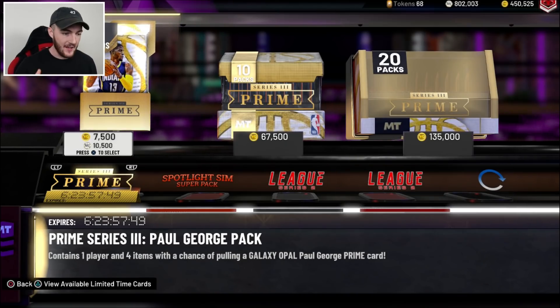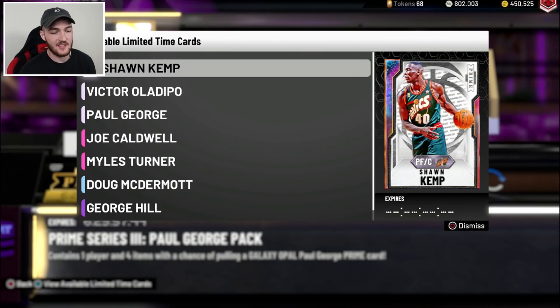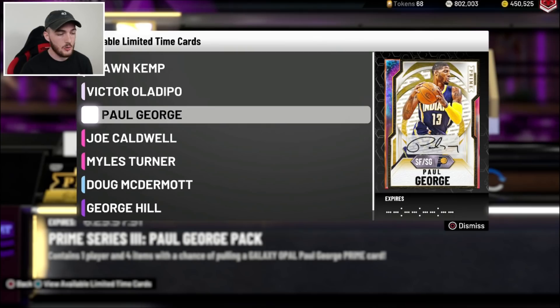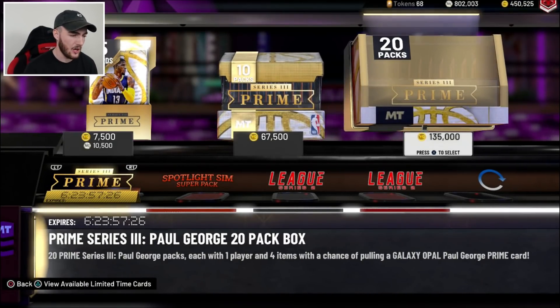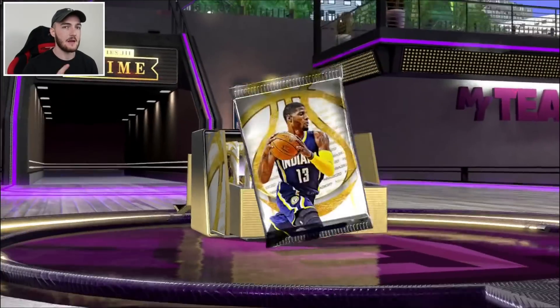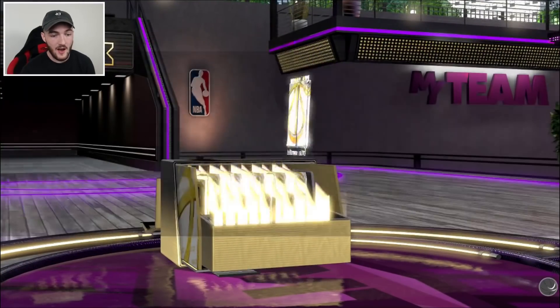In this video, we have another Prime Series 3 pack opening with three new Galaxy Opals. There's a Galaxy Opal Sean Kemp, Victor Oladipo, and a PG who is the Prime Series player. Get it started by dropping a like right now and subscribe to the channel if you are new. We're going to dive into these packs, and I really hope we can pick up a Galaxy Opal Paul George. Going into it right now, going to be trying a little bit of a method in the second box that I was told by a subscriber to try out. We're going to see if it works for us.